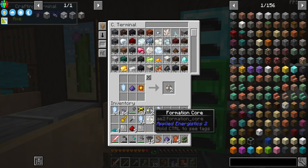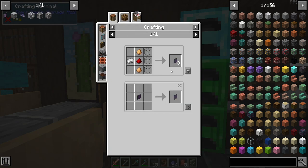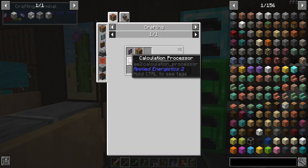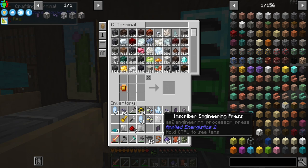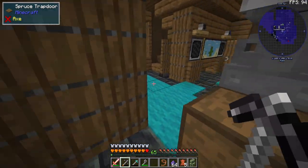We have one charged certus quartz left and that's just enough. We need the illuminated panel — we have quartz glass, perfect. Now we can make the ME terminal — boom! — and then the calculation press using the certus quartz press.